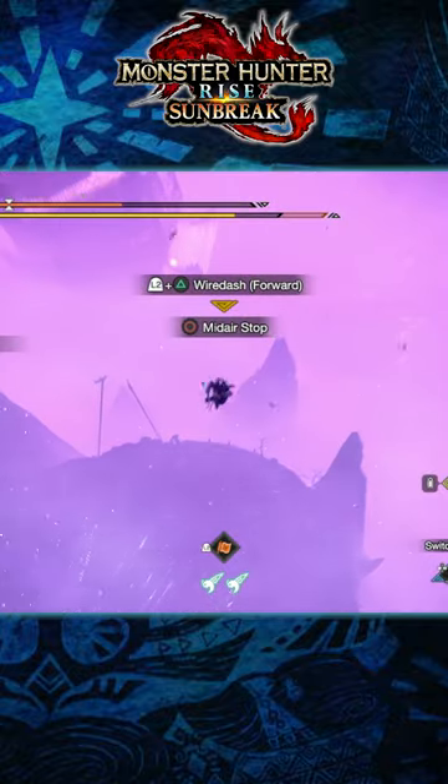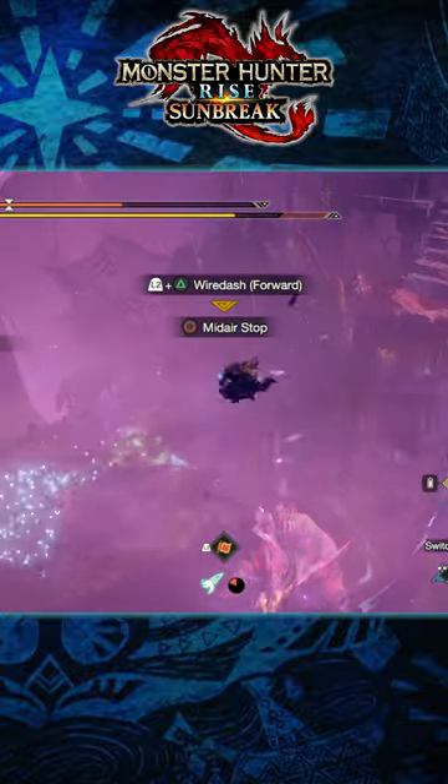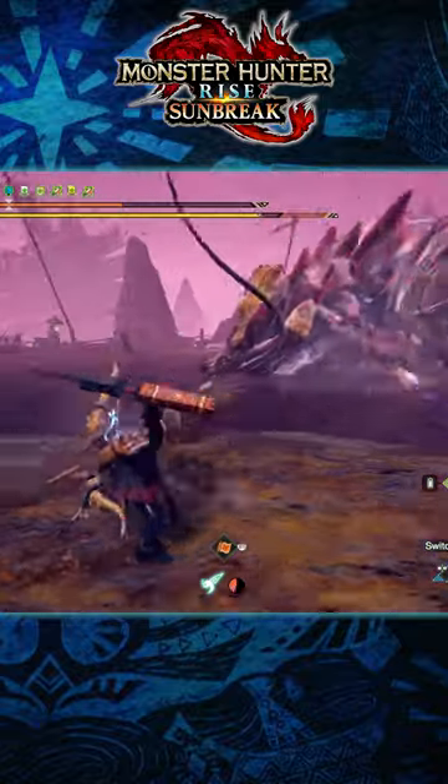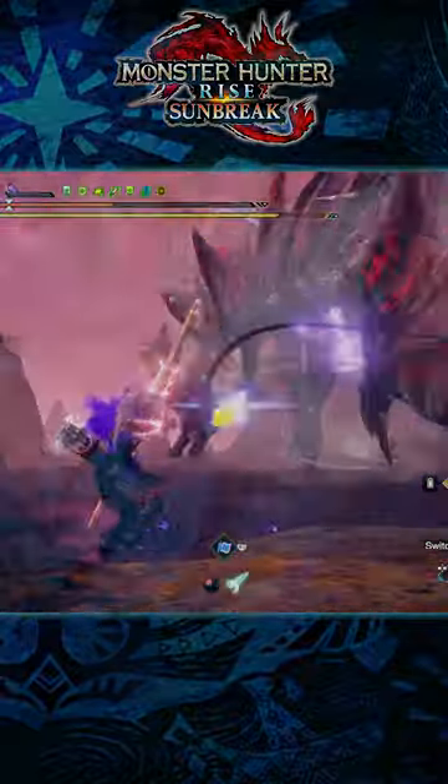But if you use the Great Wirebug too early, you may land before the attack is over and get hit, so don't forget to Wirebug after you've become airborne and just hang there until the attack is over. And those are three quick tips for Ametsu in Monster Hunter Rise: Sunbreak.